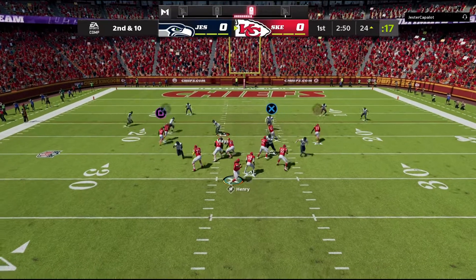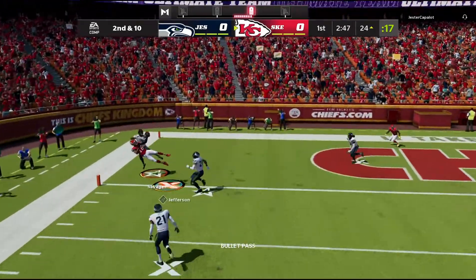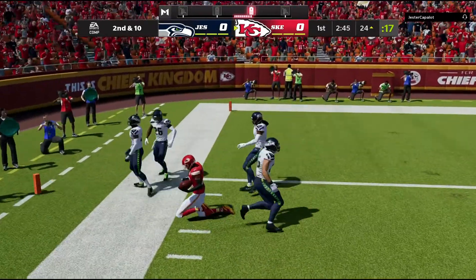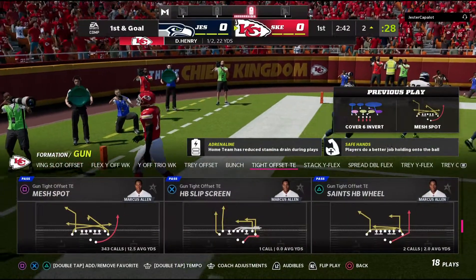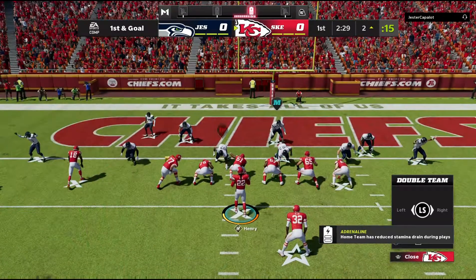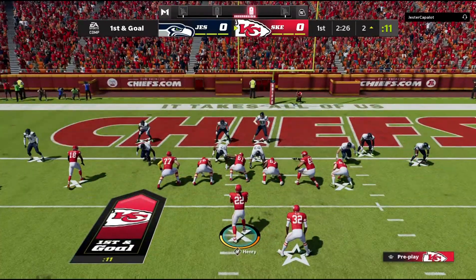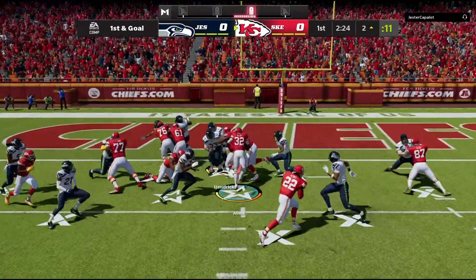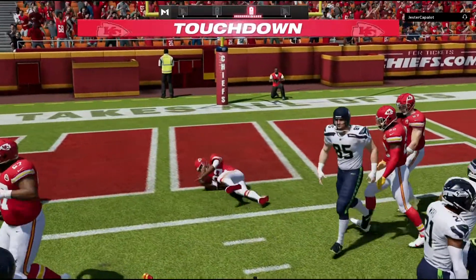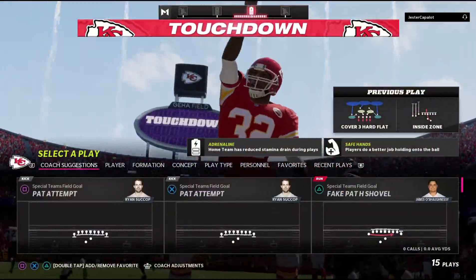Let's go to block here — I'm gonna look for Jefferson. Jefferson — oh my god, what a catch! That was an interesting animation, we'll take it though. First and goal. Jefferson is the best receiver in the game from the ones I've used this year, so if you guys want a good receiver, get Jefferson.